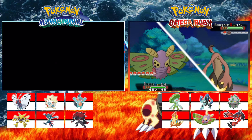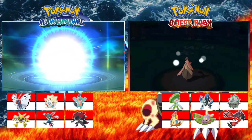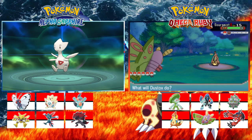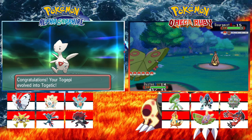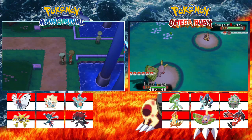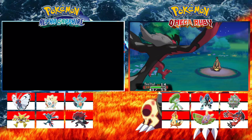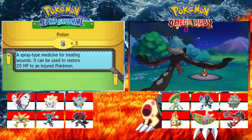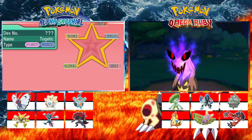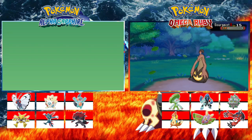I'm fighting this trainer right now and it's level 15. Double evolution! Yeah, you got one and I got one. Nice! What are you getting an evolution on? Togepi! A double evolution — Togepi gets there through happiness, so you just keep it in your party and eventually it'll get there. I'm surprised it evolved this soon. It got a new ability as well.